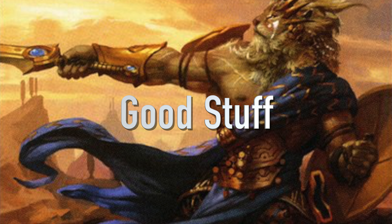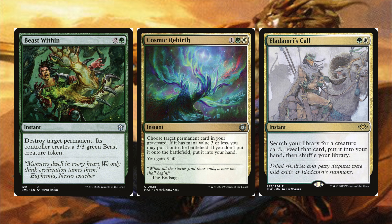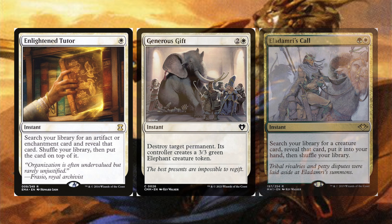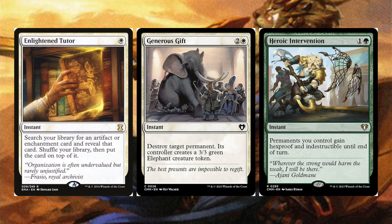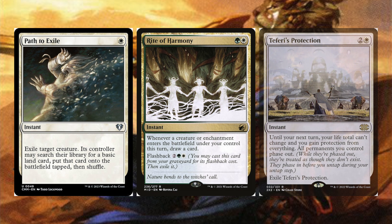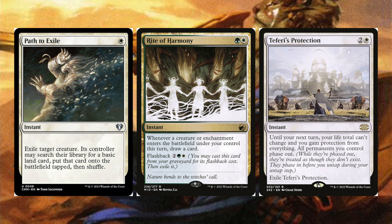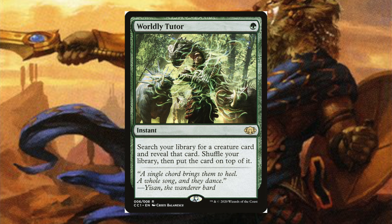Now the spells — this section is quick since most of the deck is cats and equipment. Beast Within destroys a permanent and gives that controller a 3/3 beast. Cosmic Rebirth returns a permanent from your graveyard — if its mana value is three or less, put it straight onto the battlefield, then gain three life. Eldamri's Call searches for any creature and puts it in hand. Enlightened Tutor searches for an artifact or enchantment and puts it on top of your library. Generous Gift destroys target permanent and gives a 3/3 elephant. Heroic Intervention gives your permanents hexproof and indestructible until end of turn. Path to Exile exiles a creature and they search for a basic land. Rite of Harmony draws a card whenever a creature or enchantment enters this turn. Teferi's Protection phases out all your permanents and your life total can't change until your next turn. Worldly Tutor searches for a creature, shuffles, and puts it on top.